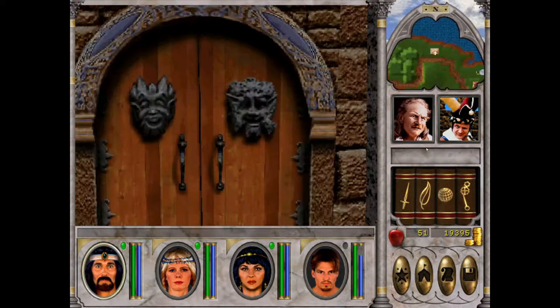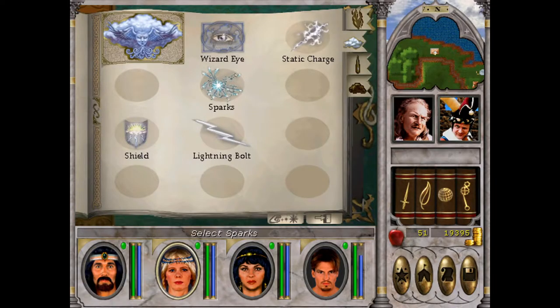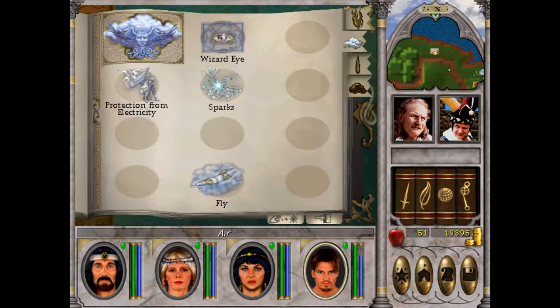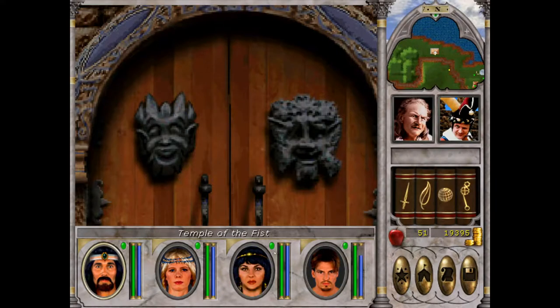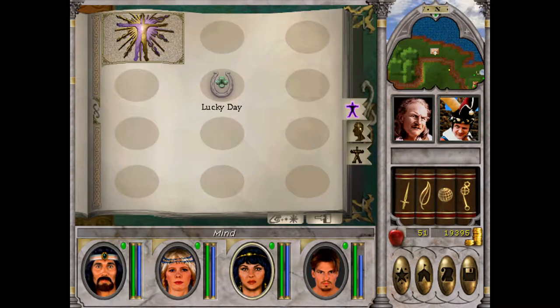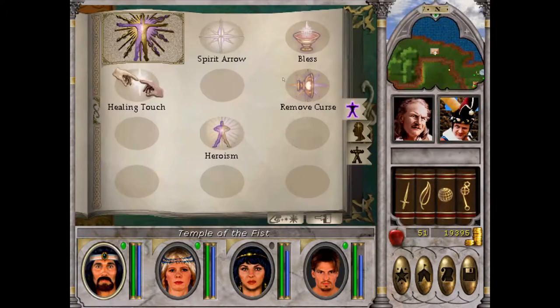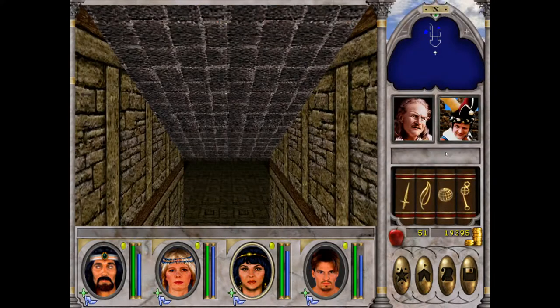Let's go back to Bootleg Bay with Lloyd's Beacon. We are going to be doing the Temple of the Fist — it's a very quick dungeon, but it gives us some experience so it's good to do. Let's cast Precision, because it still kind of helps us at this point. Then we'll go with Heroism and Bless.